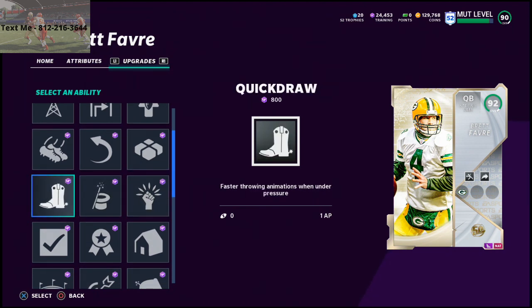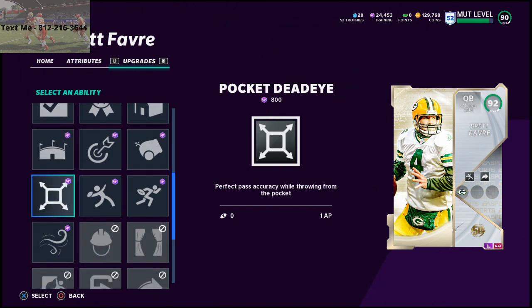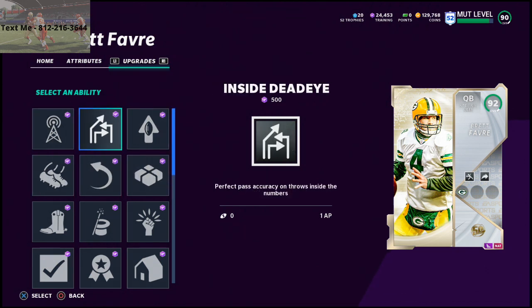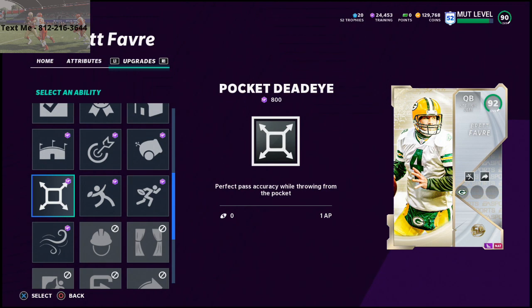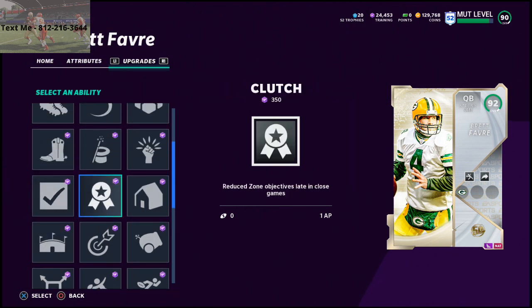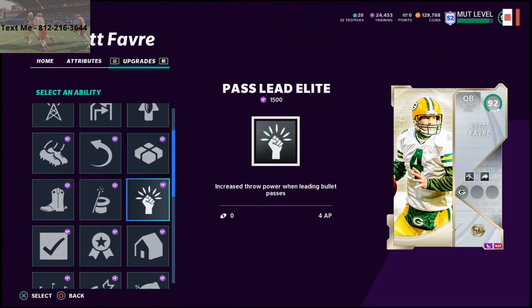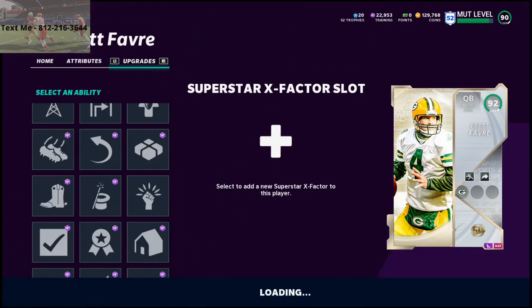I'm probably going to put Quick Draw on him or Pocket Dead Eye — one of those two. Because Gunslinger is that important I can't sacrifice it for Fearless. So the decision comes down to Quick Draw versus Pocket Dead Eye. In my personal opinion, Quick Draw isn't that great, so I'm going to put Pocket Dead Eye on Brett Favre. Actually, you know what — I'm going to go ahead and put Pass Lead Elite on him too, because it's going to triple-stack everything.